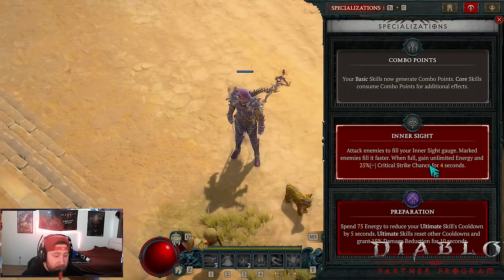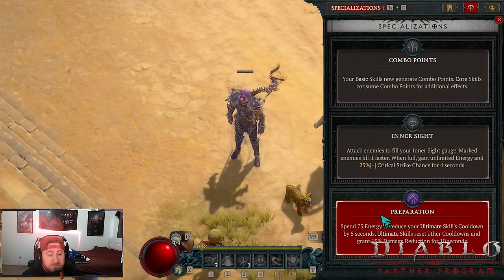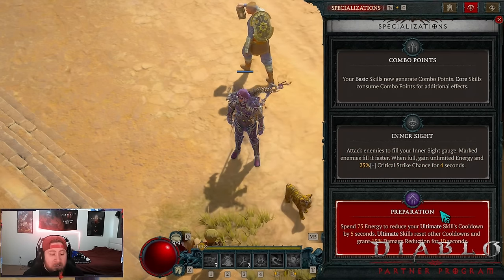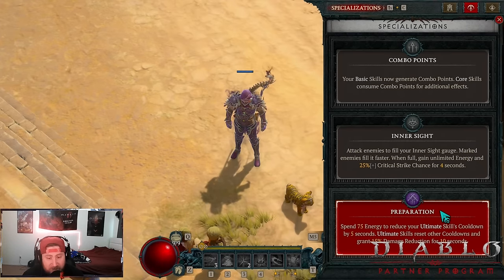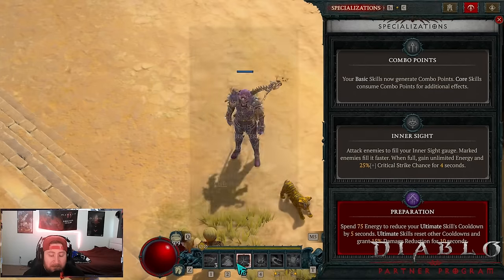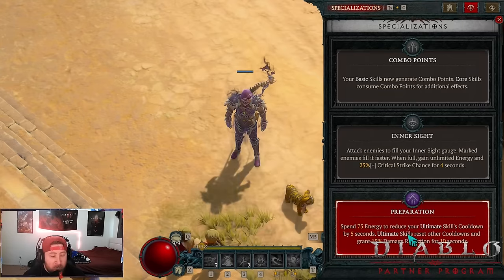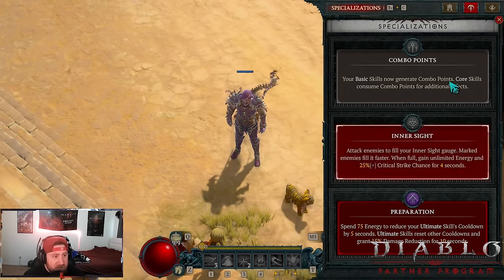Our skill specialization of choice: last season we used Inner Sight — when it filled up we got increased critical strike chance, and you can still use this, it's a strong option. However we've moved to Preparation: after spending 75 energy, your ultimate skill's cooldown is reduced by five seconds, and ultimate skills reset your other cooldowns and grant 15% damage reduction. Rogues are fragile, so the 15% damage reduction is huge. When we pop it, it resets Caltrops and Smoke Grenade. Either specialization is fine.